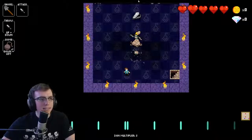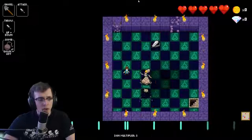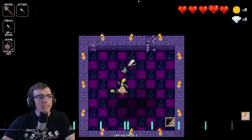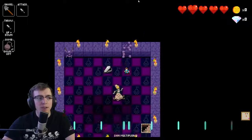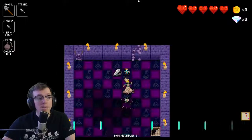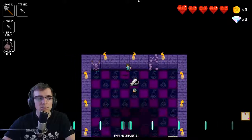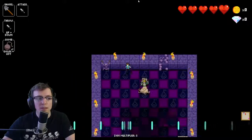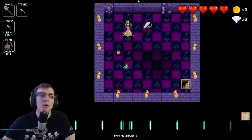This is the mummy — the most technical enemy in the game. The little baby mummy works like a hellhound: it moves every other beat and can also move diagonally. The big mummy works basically like a golem — it moves and attacks every four beats.